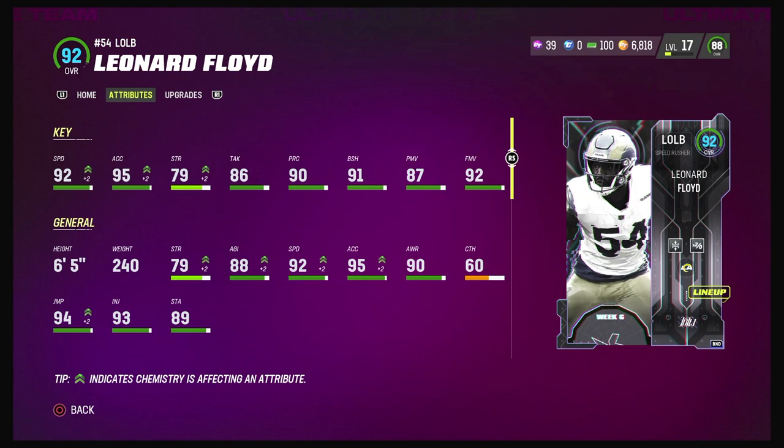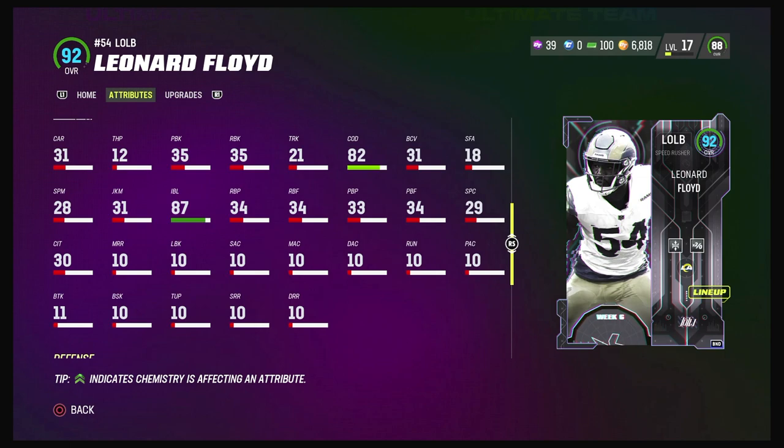Just going over stats — this card is probably the fastest rusher in the game. Like, 92 speed, it's really fast. 95 acceleration as well, 99 strength, 86 tackle is pretty low, 91 block shedding, 87 power move, 92 finesse move. He is a monster. He's different. 6'5", 240 — good size on him for a rusher.